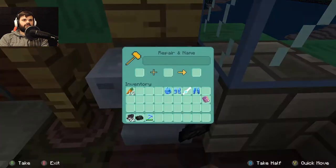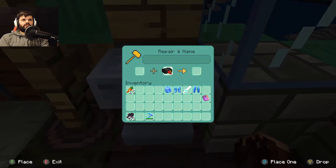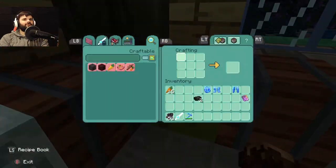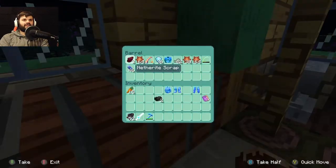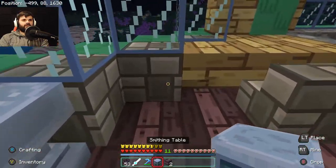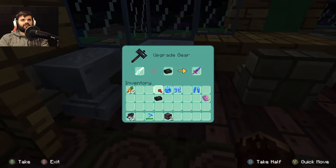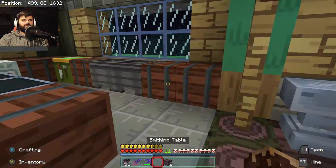I'm going to do our tools for now — our sword. I gotta build a Smithing Table first. I knew that. Alright, one second. Much better. Now we can do this. Put our sword there, our ingot there — Netherite sword. Pickaxe, Netherite — Netherite Pickaxe. Alright.